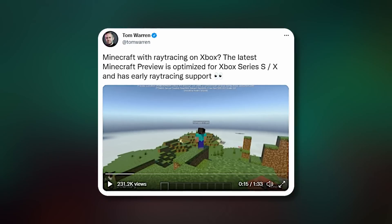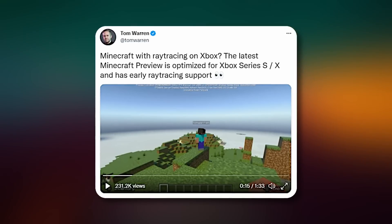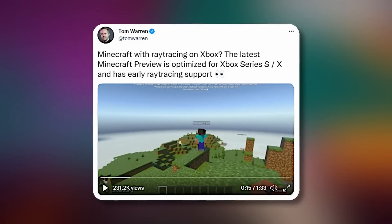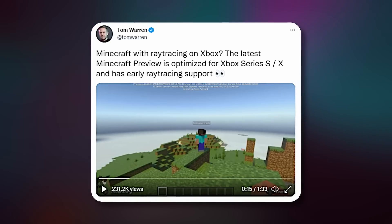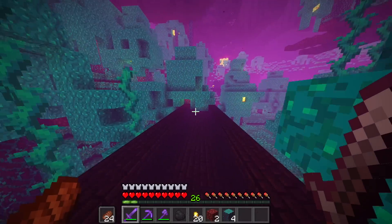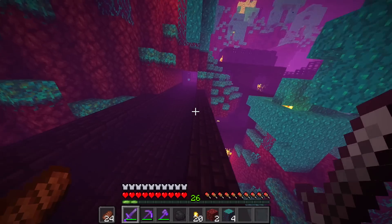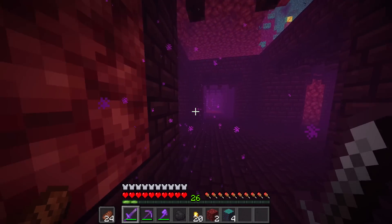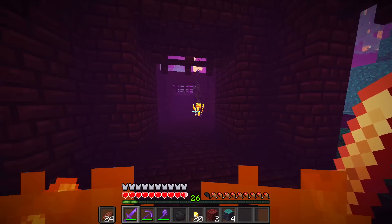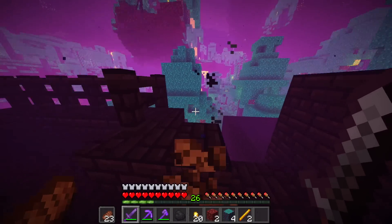This was leaked by Tom Warren, who found it in the files — again, Mojang forgot to take out the code and left it in there. Tom Warren, along with a few other people, actually got RTX to work on Xbox. This is a big step forward. Mojang has been trying to hide RTX for a while now, working on it in secret, and as we talked about earlier with the lighting update, it's something the community has wanted for a long time. Mojang are working on this and there's really not much more to say.